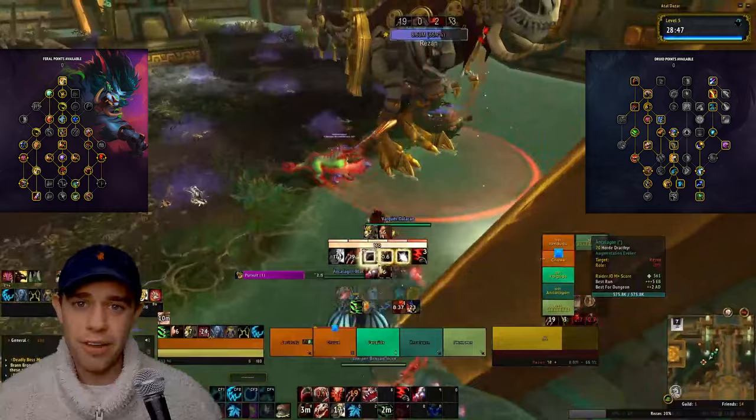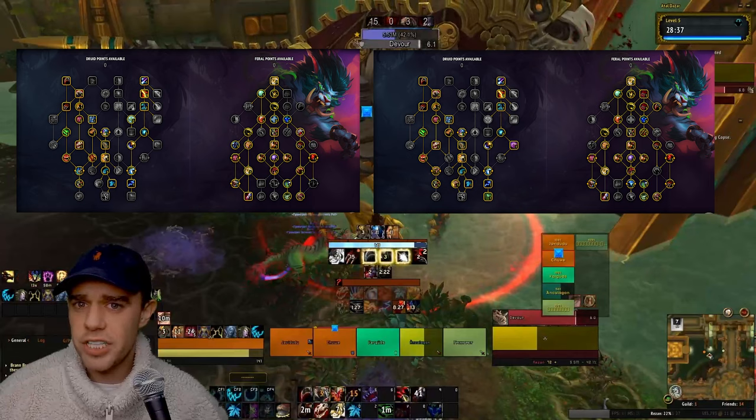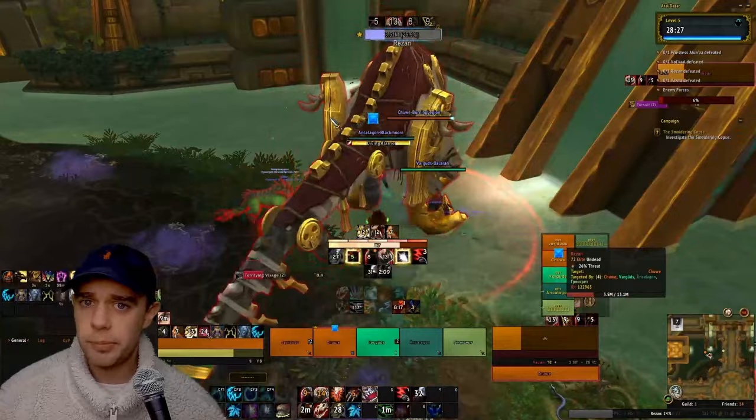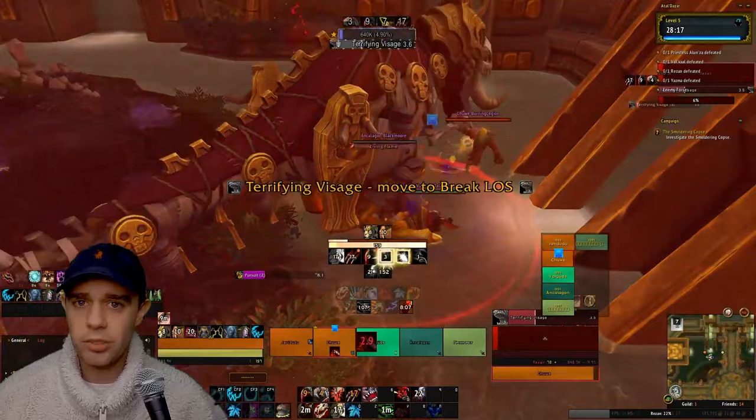Regarding the talent trees, the one on the left is for single target and raid, and the one on the right is for Mythic Plus. I've put import strings below for both. I won't go through every individual talent right now — once you're more comfortable with the spec, go through your spell book and talent trees to see how every spell fits together. It can be overwhelming at first, so master the core fundamentals before diving into all the nuances.